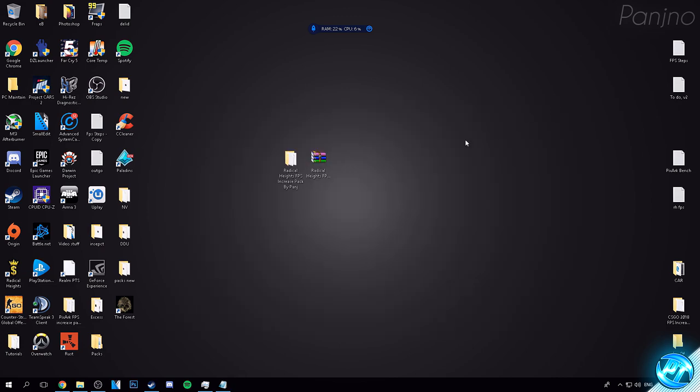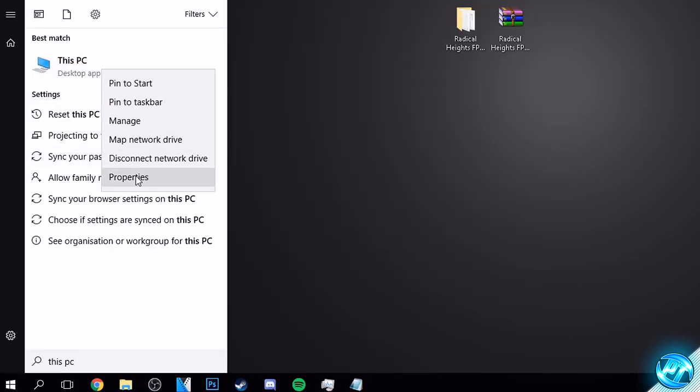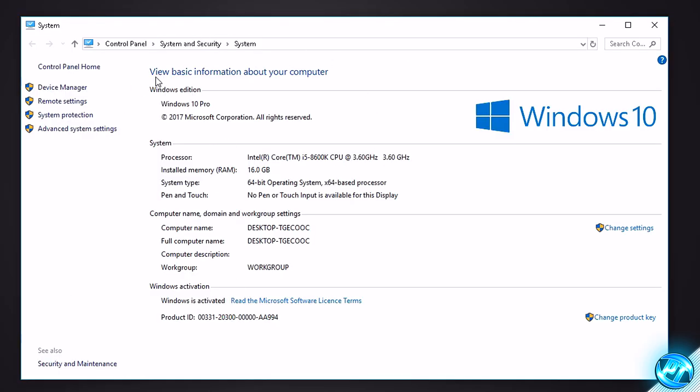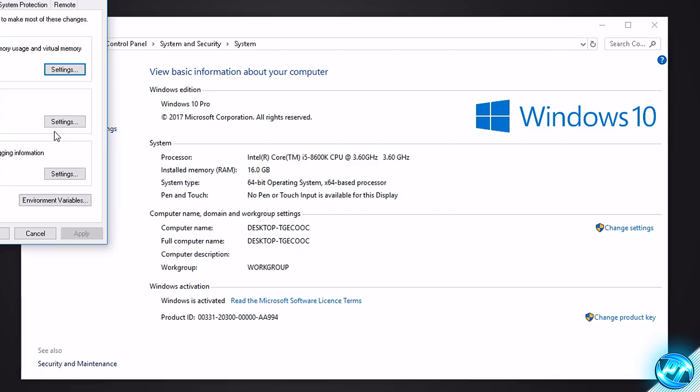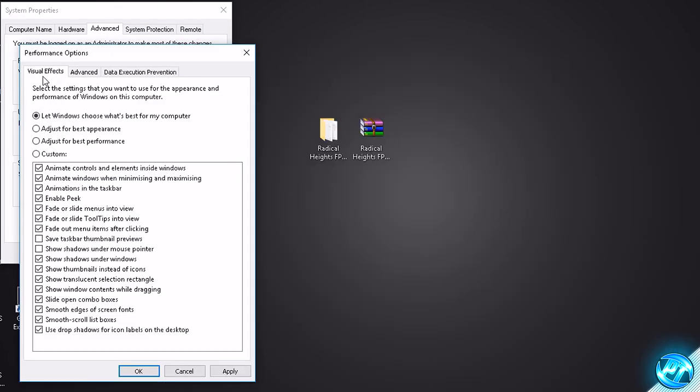Following on from that, go to the bottom left, type in 'This PC,' right click on it and go to Properties. Navigate to the left hand side and click on Advanced System Settings. Inside, go to the Advanced tab at the top, go to Performance and click on Settings. Once the settings open, set the Visual Effects tab to Custom. Then start unchecking all the options inside of here.